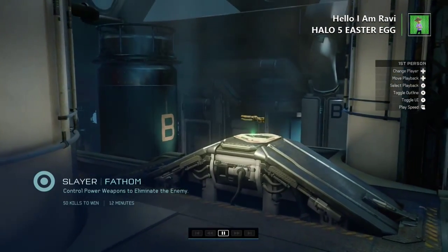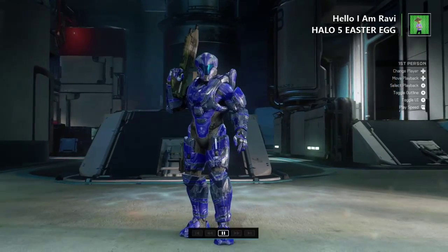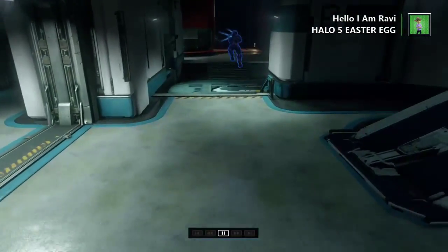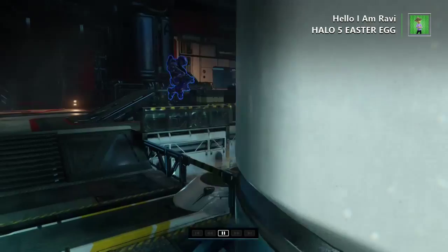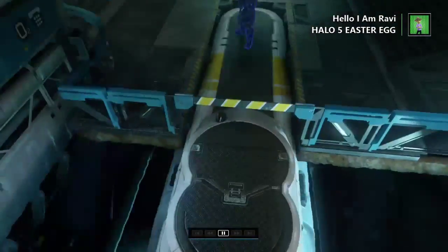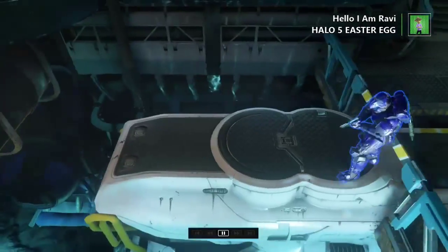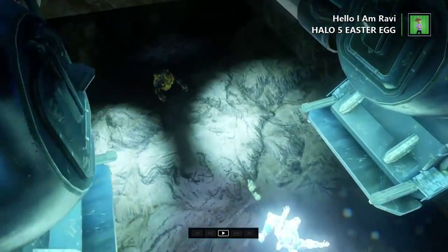What up guys, I got an easter egg on the map Phantom. I'm in theater mode right now. On the multiplayer map Phantom, you go to this little area on blue side and you see this little pool of water over here. There's actually a little secret person on the bottom of it. You'll see in just a bit — when I tried to get him — there he is.